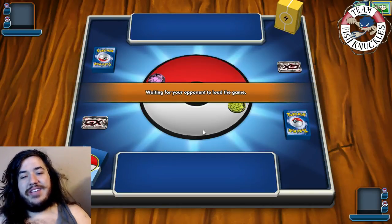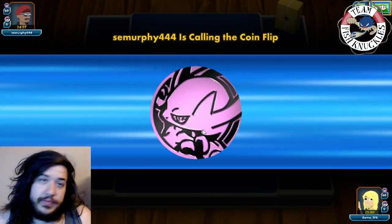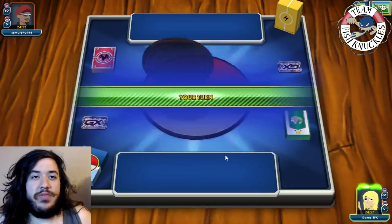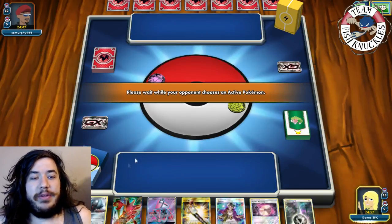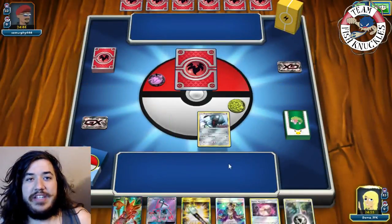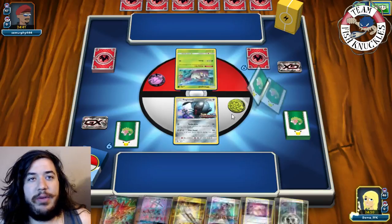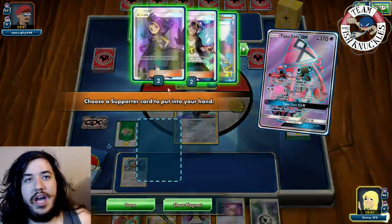Game 1 - we're playing against Smurphy444 who's running some kind of Golisopod deck, which is interesting because neither player will be one-shotting the other easily. We won the coin flip and go first. Our opponent has some Fire and Lightning stuff which is confusing. We have Registeel, Scizor, and Tapu Lele. We split out Type: Null, use Lele's Wonder Tag, and grab a Supporter.